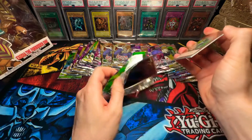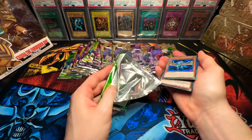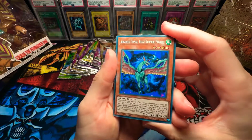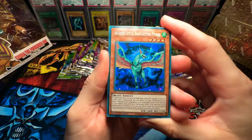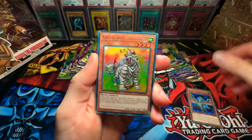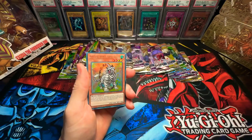Let's see what we got here. Oh my gosh, what just happened? Got a secret rare already? I see what happened — that is very strange, guys. I don't know what that was. This is called Advanced Crystal Beast Sapphire Pegasus. Let's smell it first.